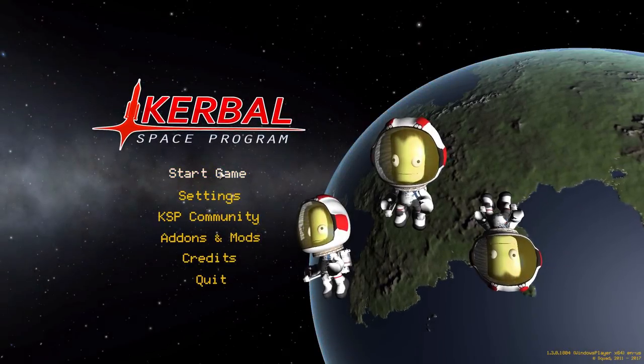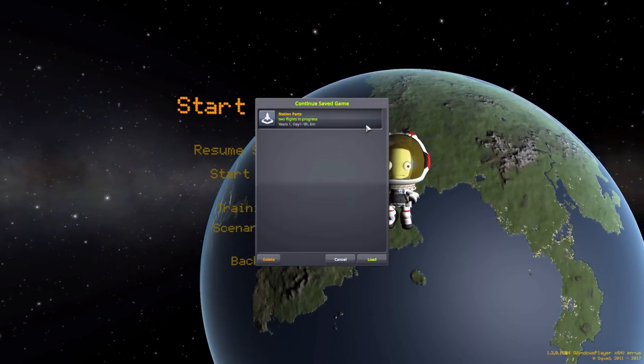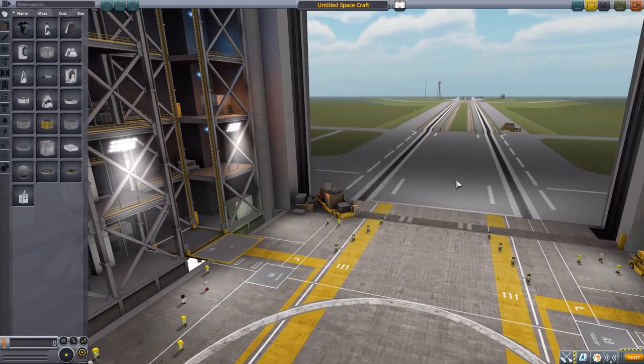Hello everyone and welcome back to Codabo Space Program, where today we are having a look at the Station Parts Pack, which is being made by forum user Silent Velcro. This glorious little piece of work adds a fun new series of parts for building space stations. It's part of the ever-growing family of Lonesome Robots Aerospace Mods, and every one of them so far has been of great quality — this one is no exception. So let's jump right into the Vehicle Assembly Building and have a gander at what this adds into the game.